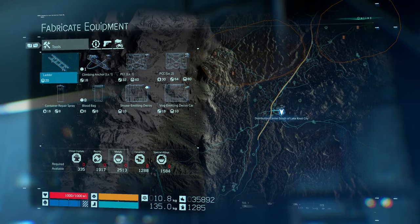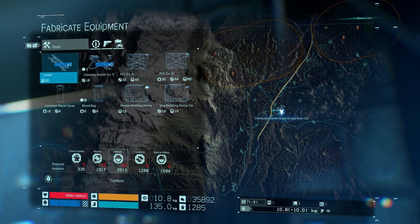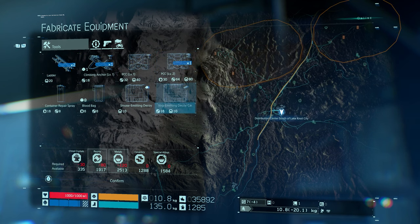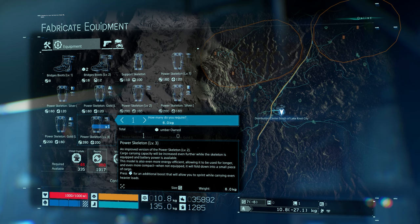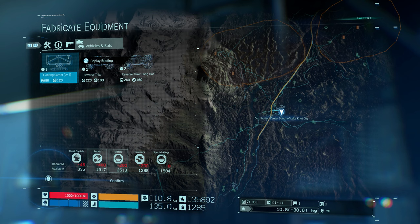Fabricating equipment — I've got a climbing anchor, I want at least one more. One ladder — make it two ladders. One PCC level 2. One container repair spray. One level 3 power skeleton. One bowler gun.